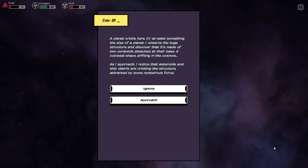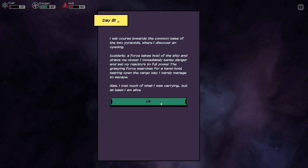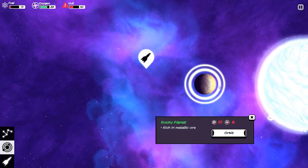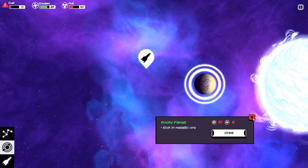A planet orbits here, or at least something the size of a planet. I observe the huge structure and discover that it's made of two pyramids attached at their base. This is reminiscent of the object we found at the beginning of the game. As I approach, asteroids and ship debris are orbiting the structure, attracted by some mysterious force. I set course towards the common base of the two pyramids where I discover an opening. Suddenly a force takes hold of the ship and draws me closer — I immediately sense danger and set my reactors to full power. The grasping force tears open the cargo bay. I barely managed to escape. Alas, I lost much of what I was carrying, but at least I'm alive — oxygen and gold. I think I can live with that. And what's worse is we end up with a metallic planet and a rocky planet, which will only yield metallic ores.